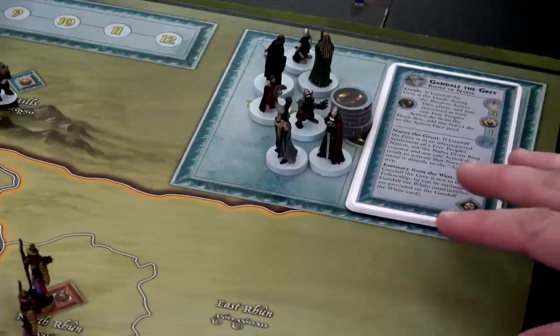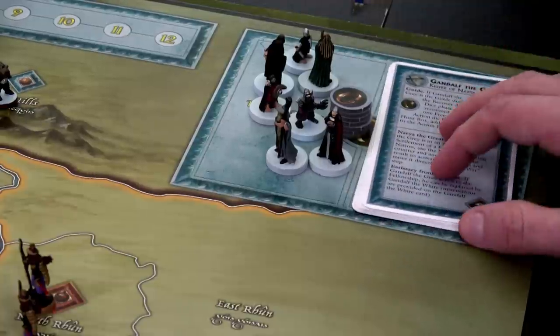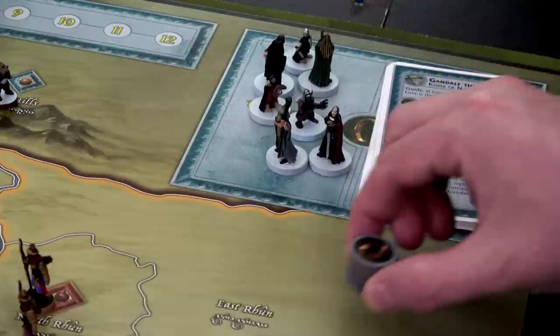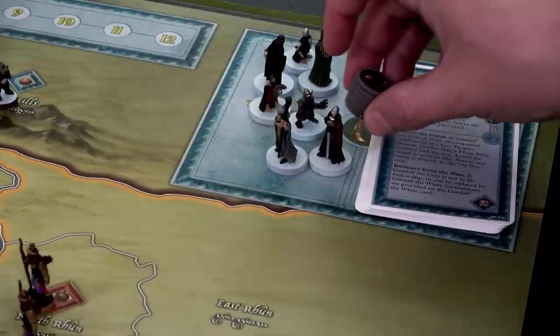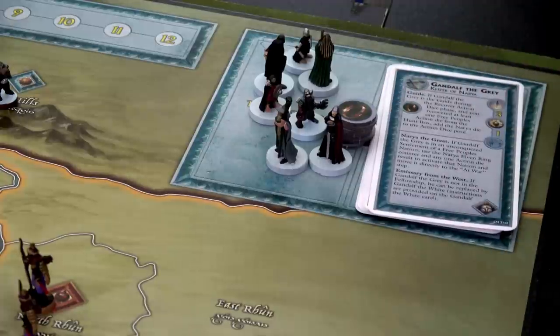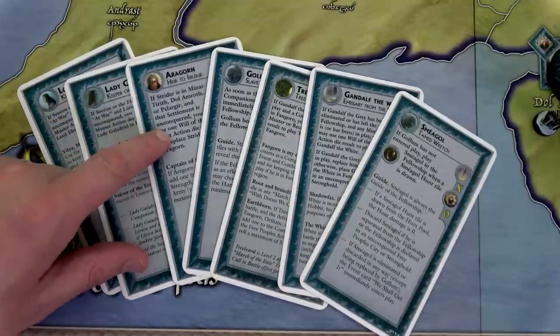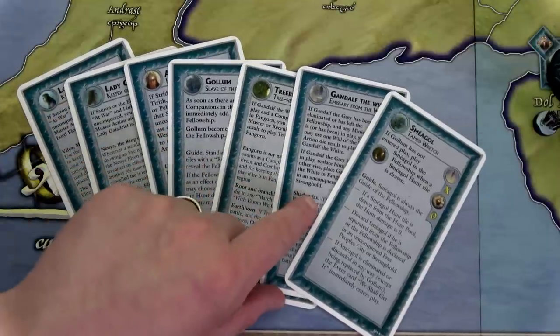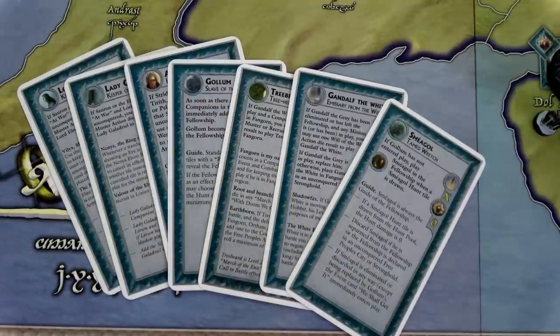Way up here we have our fellowship with Gandalf the guide on top, and all our miniatures for each player besides Sam and Frodo, who are out on the board in Rivendell. Each character has a token with their picture on it — sometimes you have to lose or randomly choose a companion, and that's how you'll do that. We'll place these cards on the side: Elrond, Galadriel, Aragorn, Gollum, Treebeard, Gandalf the White, and Smeagol. They may come into play during the game.